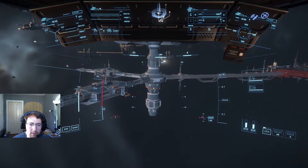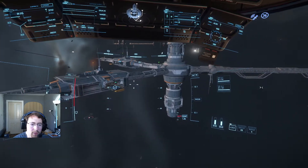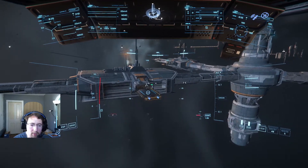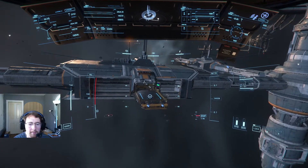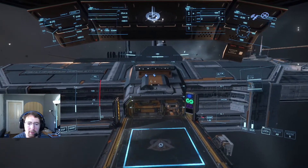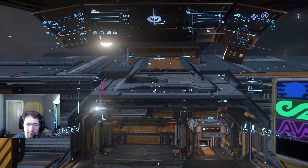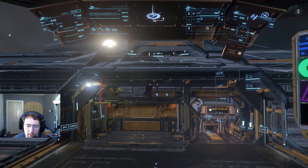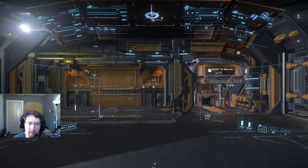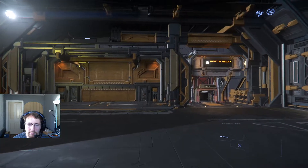Landing gear down. I'm going to use the mouse wheel to scroll down and reduce ship speed because we don't want to come in too fast. Hit Control to come down and land. I'll position my ship as close as I can — relatively close, there we go. We are down. I'll jump out of the ship.